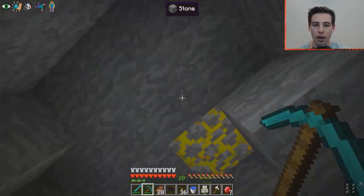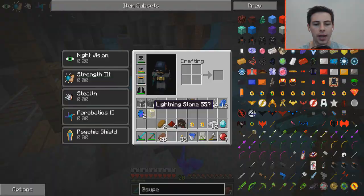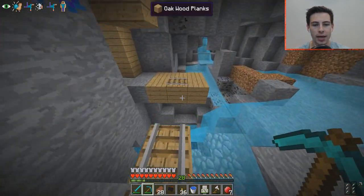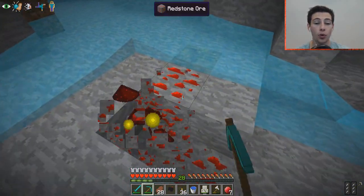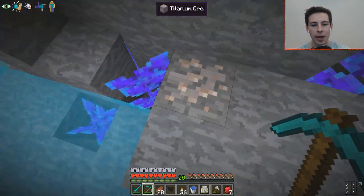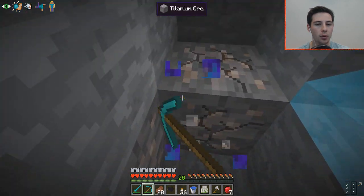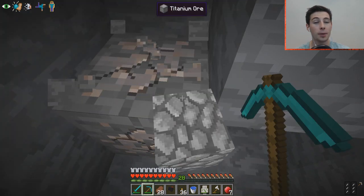I spotted some lightning stone up there - I want to grab that because it's used to make the Flash. I also really want to find some limonite - I think we use that to make the Wasp and some other superheroes. I'm not sure if I saw it last episode and just didn't grab it. We'll grab the purple crystals as well.